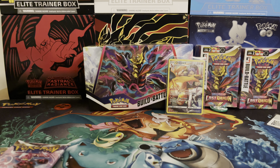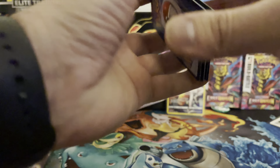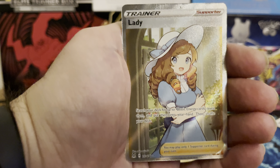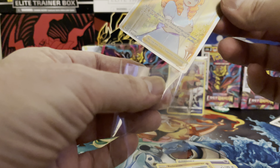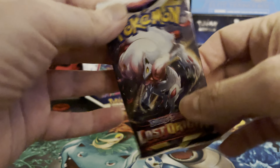Digging that. Moving on to the next pack — we have Enamorous on the cover. In the comments below, let me know what you guys are collecting, what set you're opening right now. Psychic energy to start off: Lileep, Relicanth, Lost Vacuum, Luvdisc, Ghagar, Wormhole, Rhyhorn, Murkrow. Our reverse is a Gift Energy and our final card is Lady. We pulled that in one of my other previous videos but that's a good pull — one of the best trainer cards in the set.